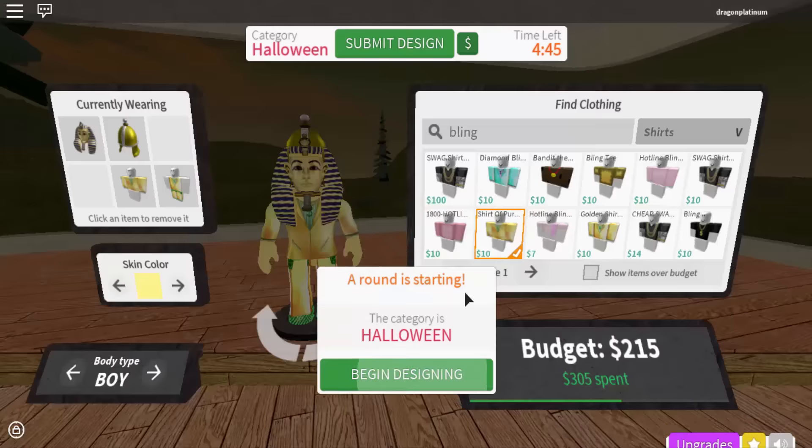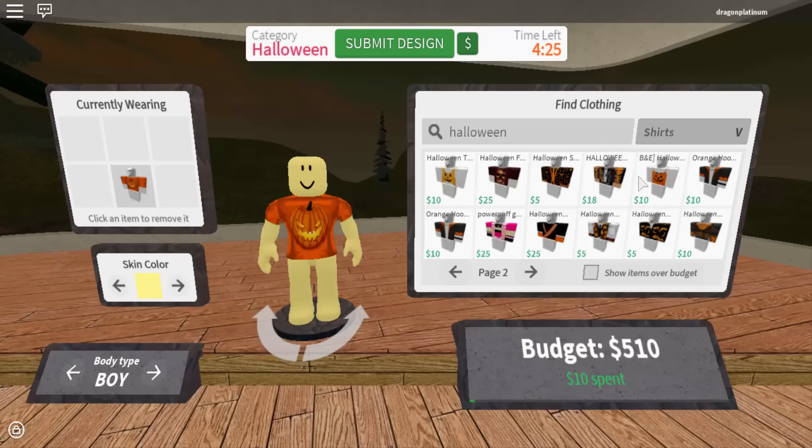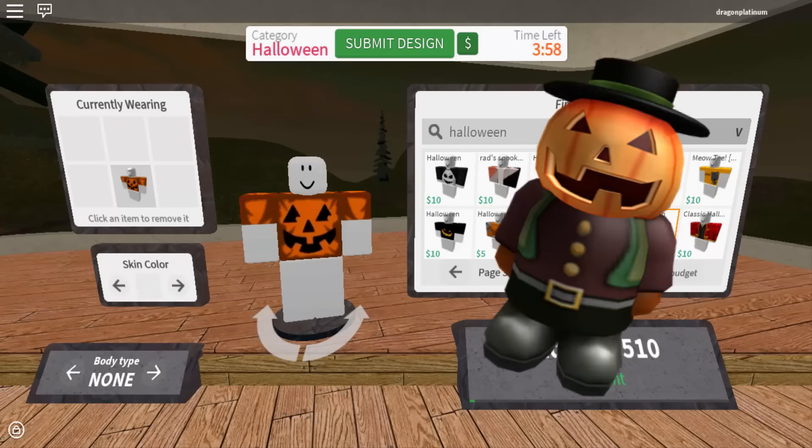Hello everyone, it's DragonPlatinum here and today I'm going to be doing the Hallow's Eve Trick-or-Treat countdown mission thing that they have. Like the first clue is to get the pumpkin shoulder pal thing — I really don't remember the name of it, but yeah, it's to get that.